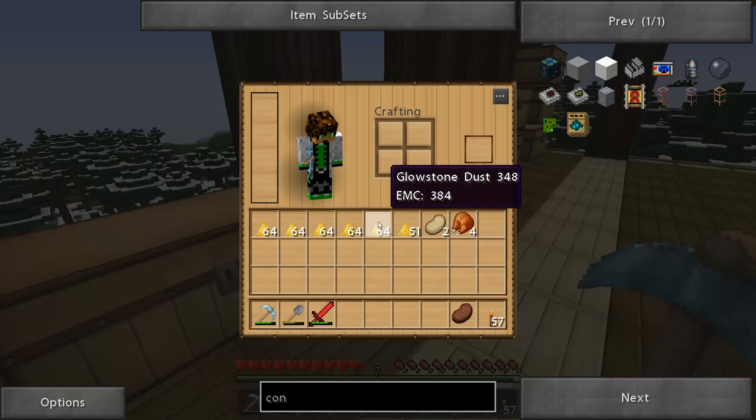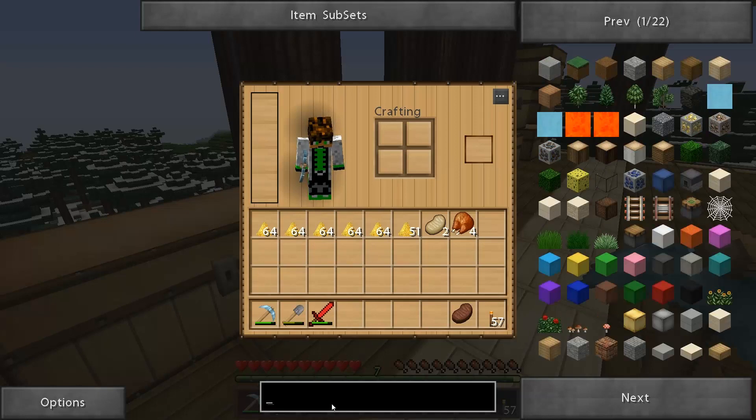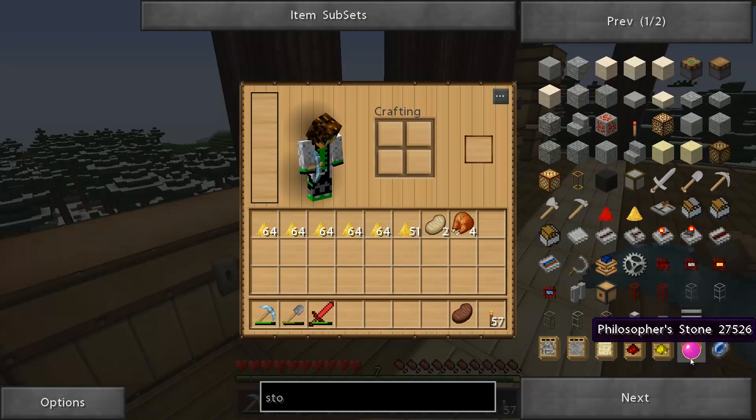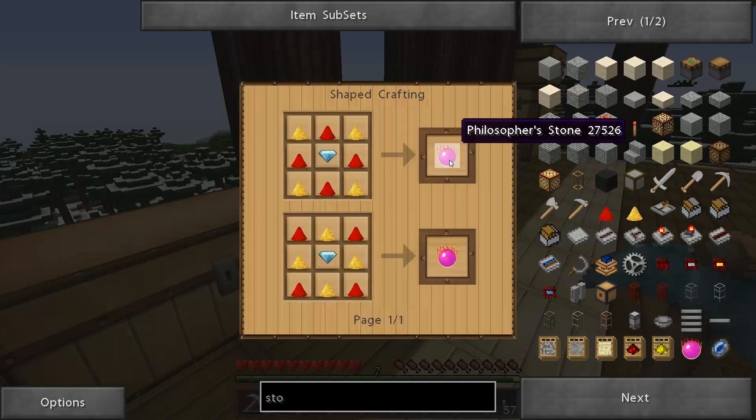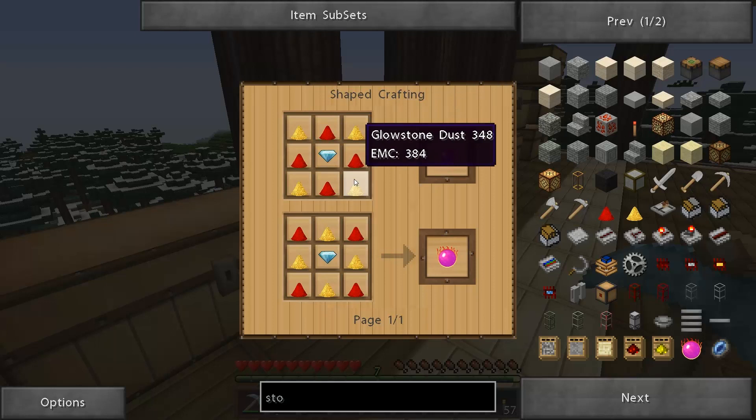The first thing on our agenda is to actually make the alchemy stone and it's right here. This stone will let you right-click on the floor and turn any stone into cobblestone, dirt or sand and keep going back and forth - so it'll be easy to change certain things. You could start all this up with just five glowstone: four to make this and then one to make the transmutation table.